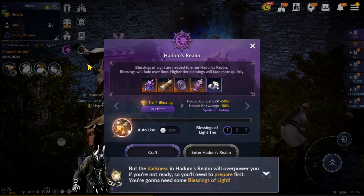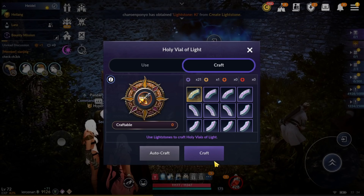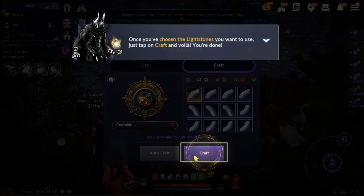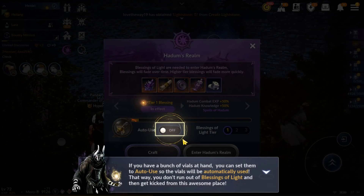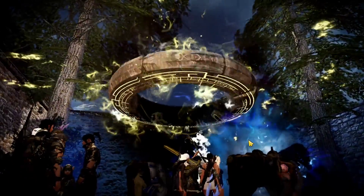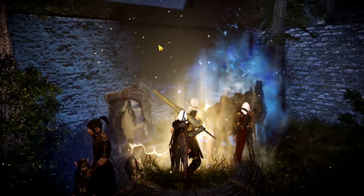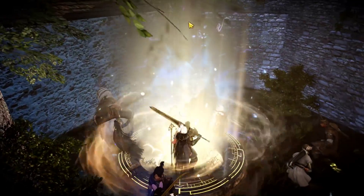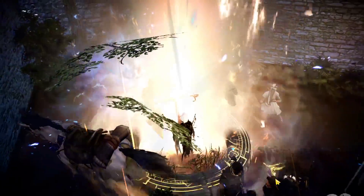Okay, finding is unlocked! We need to crab — auto crab, use this one to enter. Auto use mode on or off — finally Hardom mode is on! We don't have a Rift Stone yet... oh my god, it's very beautiful, very very beautiful!